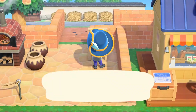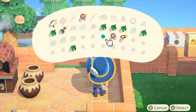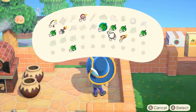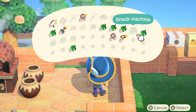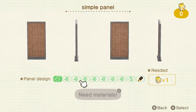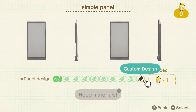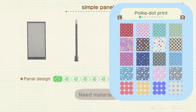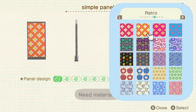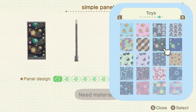Another big Animal Crossing thing that you might not know is the power of customization. There is a lot of customization that can actually go into each of your items. Some don't have the customization options, but let's take for example a simple panel. You have your basic idea of being able to change the entire texture, but you can also do custom designs or custom patterns. The game doesn't always explain these, but going through this you can actually see there are a lot of different options to really make your town unique and add a lot more flavor to it.